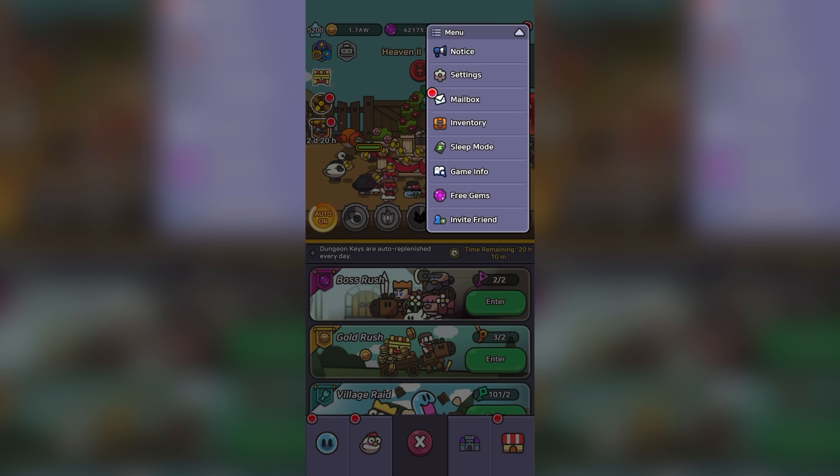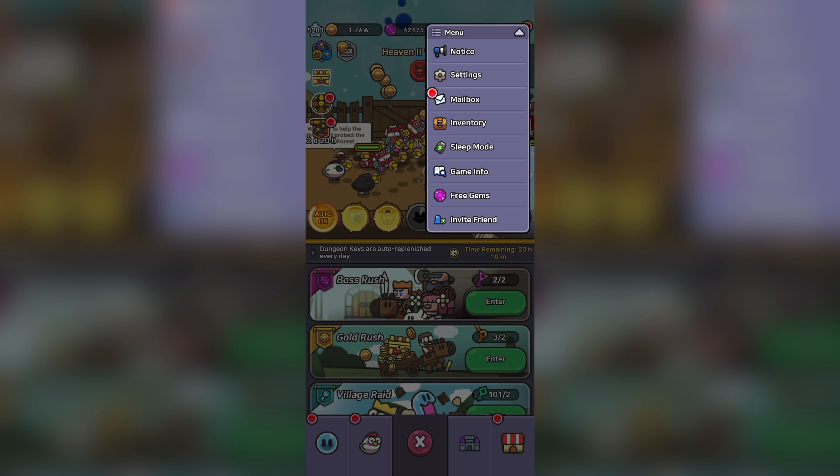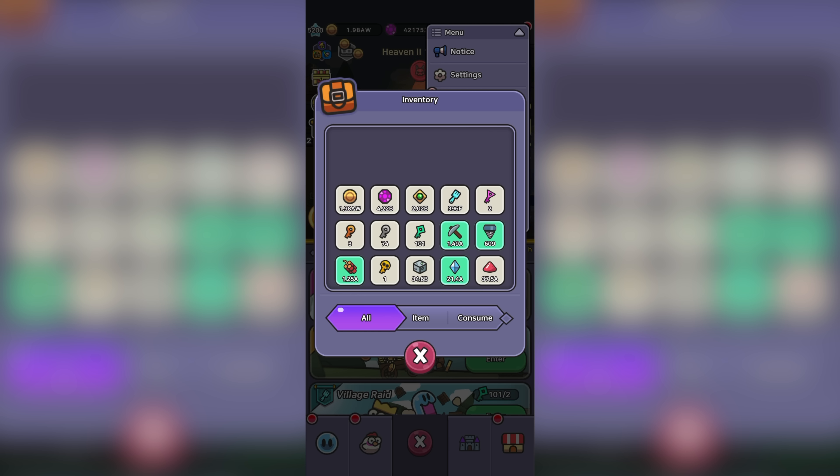If you go to the menu tab, there is a new inventory button. This lets you see all your items in one neat section — a very nice touch from the devs. It's a quality-of-life feature that wasn't strictly needed, but it does help to quickly view your items.